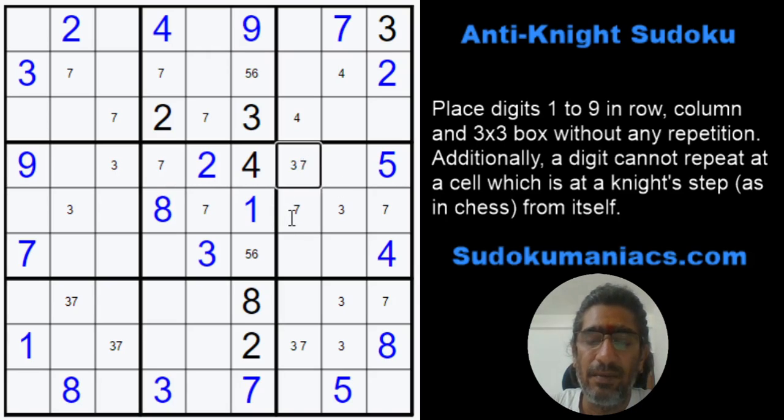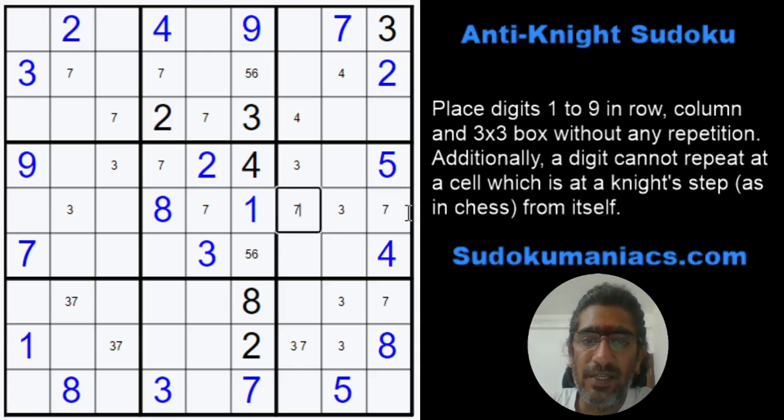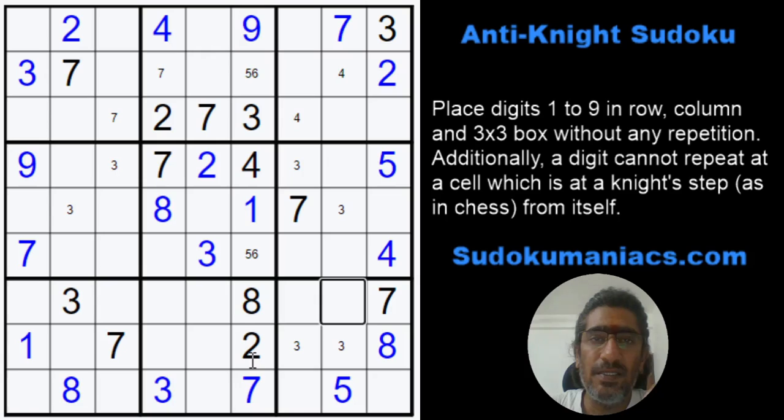In box 6, 7 can be placed in 3 cells. But again, looking at these two 7s — if the 7 was in row 4, obviously this cannot be a 7. And if the 7 was in row 5, this is again at a knight step to row 4, column 7. So irrespective of where the 7 comes in box 5, I know for sure this cannot be a 7. So for box 6, the 7 gets locked in row 5, which eliminates the 7. So this is my 7, this becomes a 7, 7, 7. That's a 3. That's a 7 and 7. Just like that we have finished placing all the 7s, so I can remove this 3 because of this.